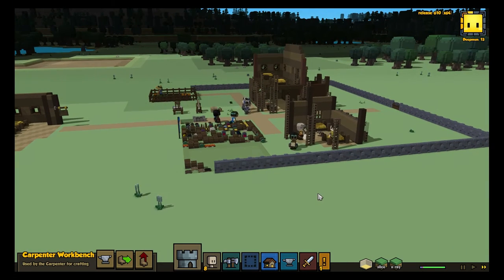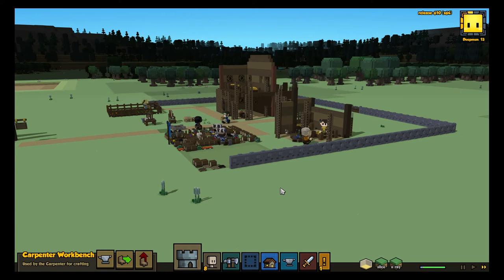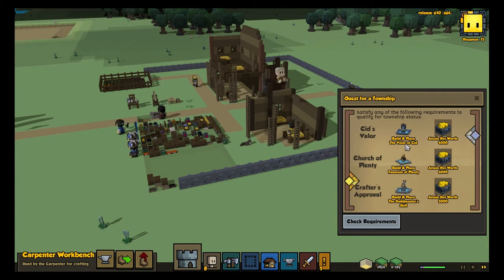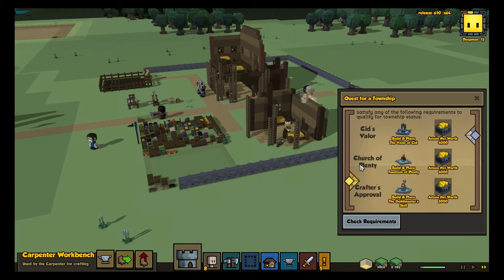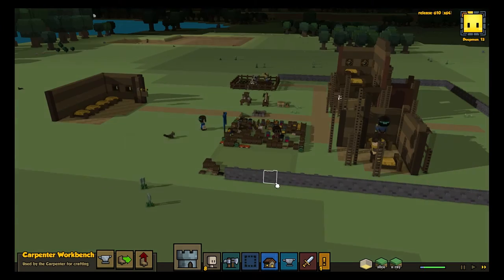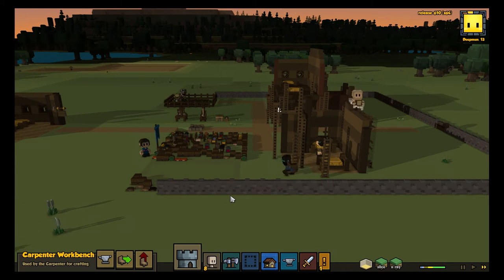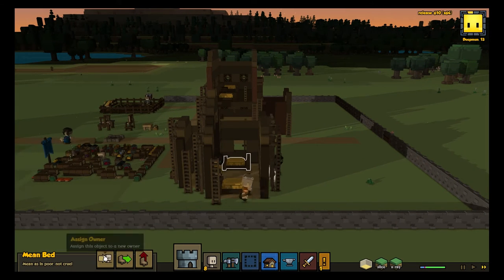And of course you've got the goblins. You actually get story quests as well, which is a very interesting addition. One of the main story quests I'm working on is called the Quest of Township - you have to choose the status of your town. Are you for Sid's Valor, which is military, the Church of Plenty which is religion, or the crafter's approval? On another playthrough I already did Sid's Valor, and what that gives you is it unlocks more buildings and trade routes. At the moment you just get basic wanderer trade routes, but the new routes give you more things like bakers.